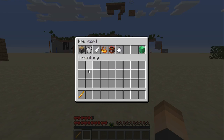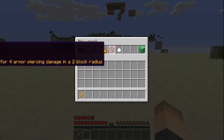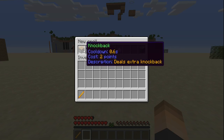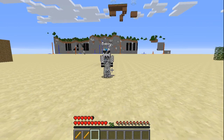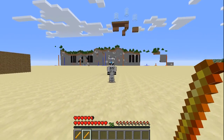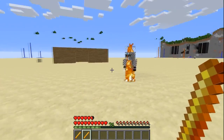Let's click on the projectile spell and add some cool modifications. We'll go with fire and then knockback — fire and knockback. Let's finish it up — it costs 10 points. Now we have the projectile spell. Let's test it out — bam, there we go — and there's a little afterburn effect for a little bit. Pretty cool feature right there.